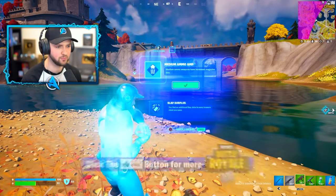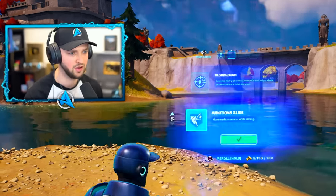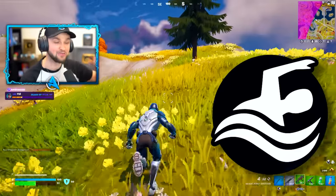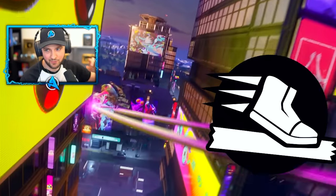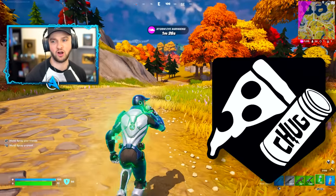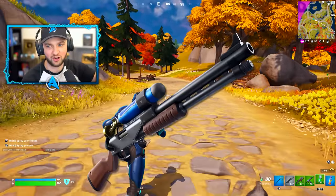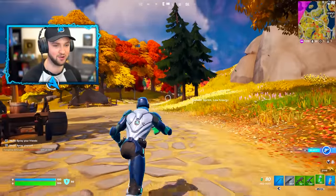There are also new Reality Augments. The new ones include Aquatic Warrior, which is actually so good right now because it heals your health and shield just from swimming around the island. Rail Warrior will do the exact same thing, healing you just for being on rails, though it's specific to the new parts of the island. Game Time will grant you Pizza Party and Chug Splashes. And Go For Broke will bring back unvaulted weapons — the Charge Shotgun and the Flint Knock Pistol.